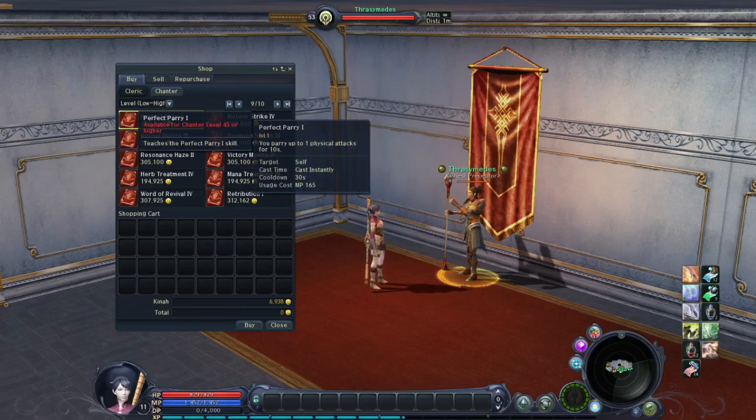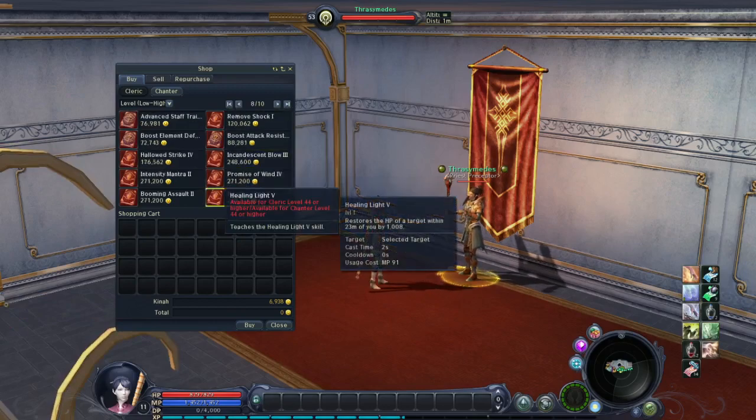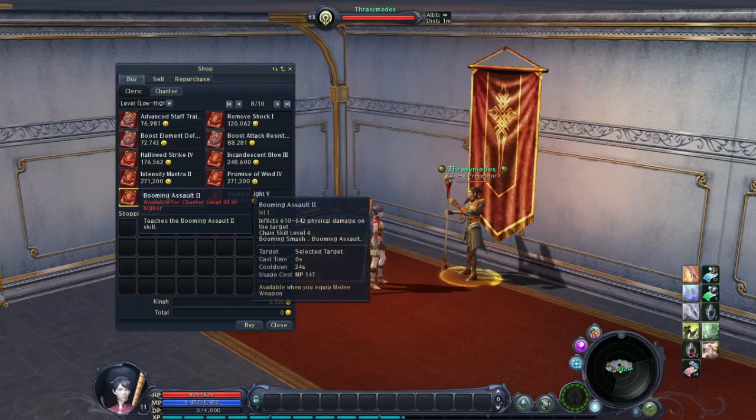Perfect Parry: You parry up to 1 physical attack for 10 seconds. Cast instantly, 30 seconds cooldown — you are guaranteed to parry that 1 physical attack. Healing Light 5: Restores the HP of the target within 23 meters by 1008. Cooldown 0 seconds, cast time 2 seconds. Booming Assault 2: Inflicts 610 to 642 physical damage on the target. Cooldown 24 seconds.